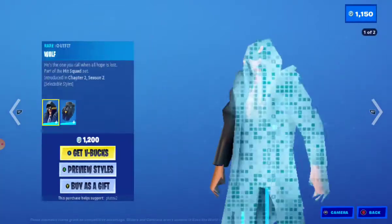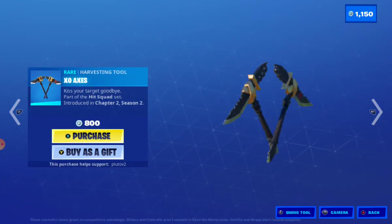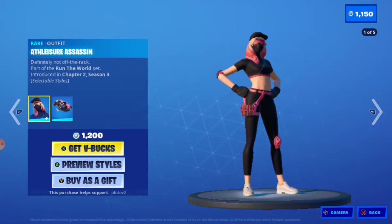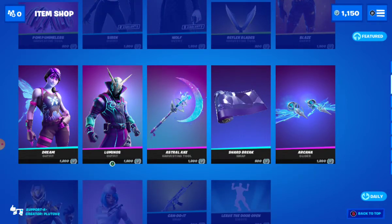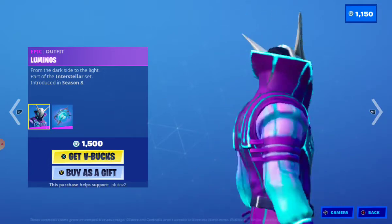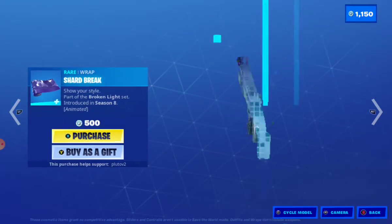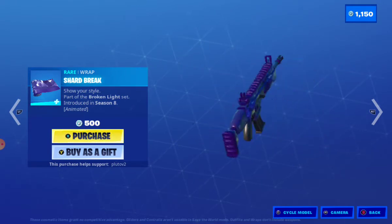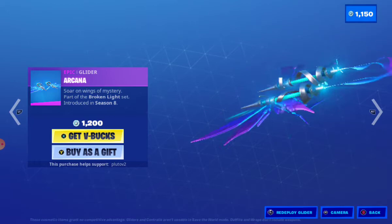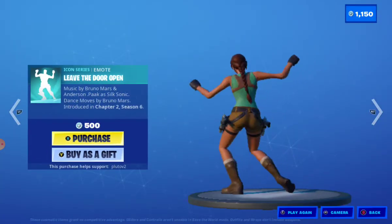We got the Pom Pom Siren — my favorite skin from season two. We got the Wolf, the Exo pickaxe, the Blaze skin back in the Fortnite shop. We got Dream, Luminos, Astralax, and Shard Break. We got Era.